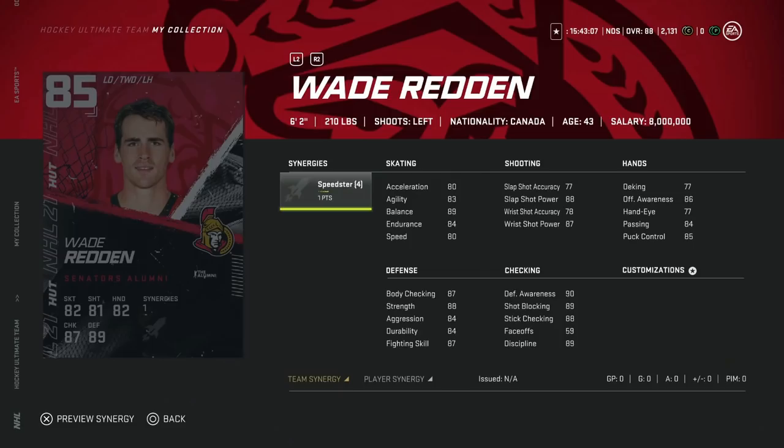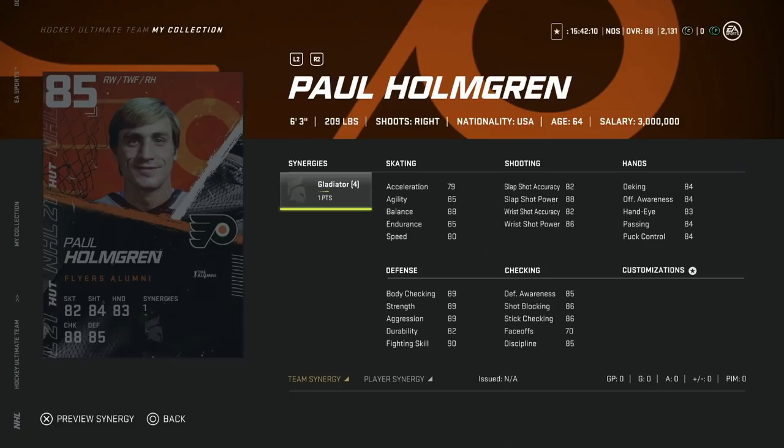For the Ottawa Senators, the 85 overall Wade Redden, 6'2", 210, with the Speedster synergy. Slap shot accuracy is only 77 — a little rough — but 84 speed is nice, balance at 89, agility at 83. Acceleration is low, which matters for defensemen when you get knocked off or your shot gets blocked. Defensive awareness at 90 is great and passing at 84 is okay. If you're dead set on doing a team builder, you wouldn't be upset with Wade Redden, especially if you can activate the Speedster synergy.